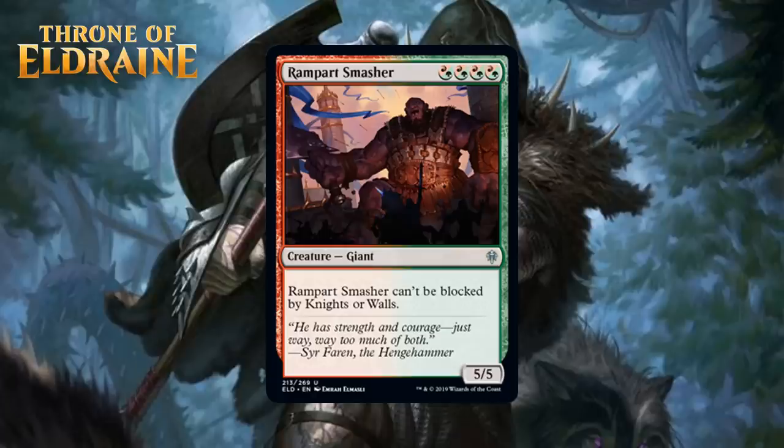Next up, we have Rampart Smasher, who for four green-red hybrid mana is an Uncommon Giant — a 5/5 that can't be blocked by knights or walls. A 4-mana 5/5 that can't be blocked by a decent number of creatures in the set is no joke. There will definitely be board states against some decks where they just can't block him. However, against some opponents this will just be a 4-mana 5/5, which is a good rate but without any evasion or special abilities, isn't anything special either. You're never cutting this from any deck that can cast it consistently, and that means it's a C+.